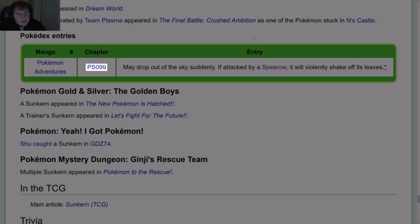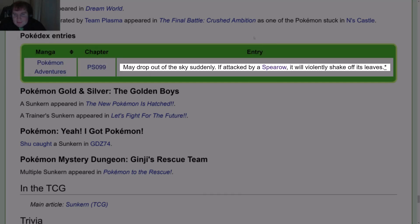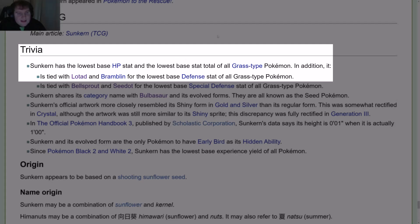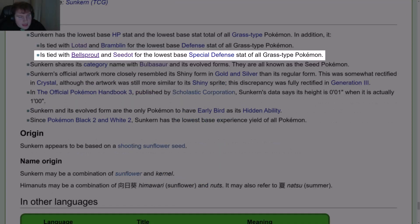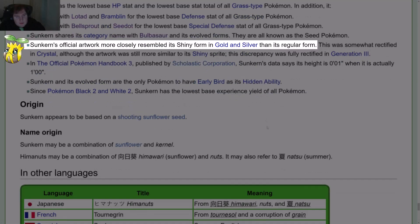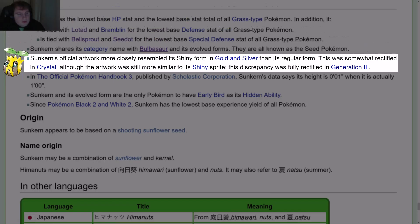Pokédex entries in Pokémon Adventures, Chapter 99: May drop out of the sky suddenly; if attacked by a Spearow, it will violently shake its leaves. That's the Chuang Yi translation. For the TCG trivia: Sunkern has the lowest base HP stat and the lowest base stat total of all grass-type Pokémon. It is also tied with Lotad and Bramblin for the lowest base Defense stat of all grass-type Pokémon. Sunkern's official art more closely resembled its shiny form in Gold and Silver than its regular form, which was somewhat rectified in Crystal, and fully rectified in Gen 3.